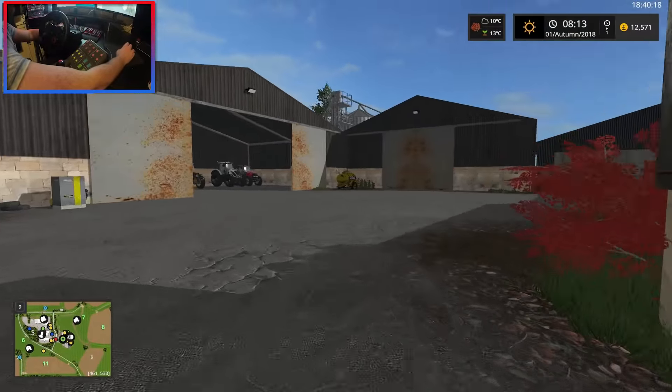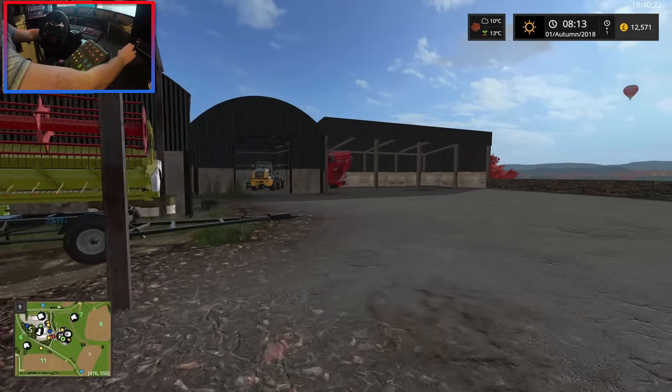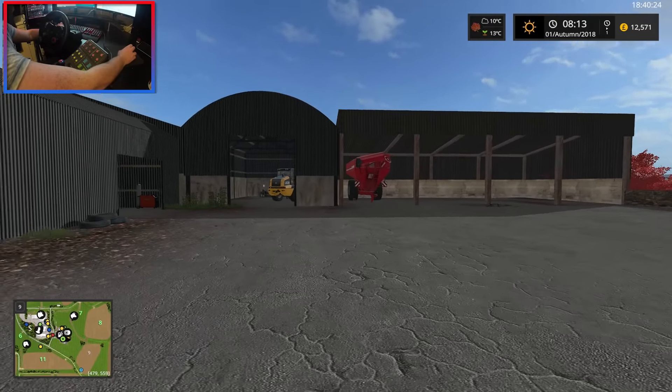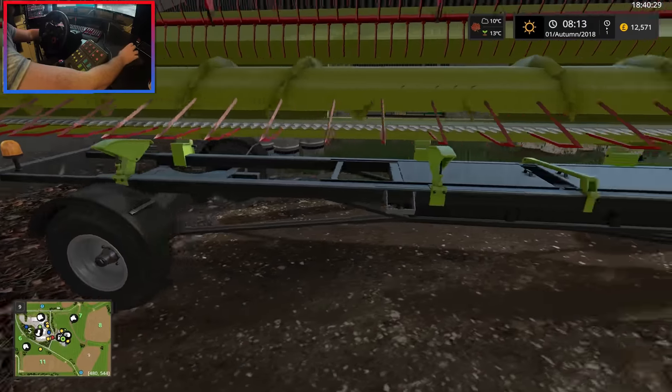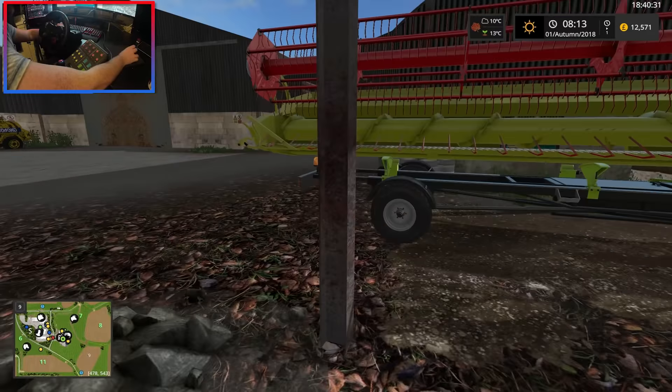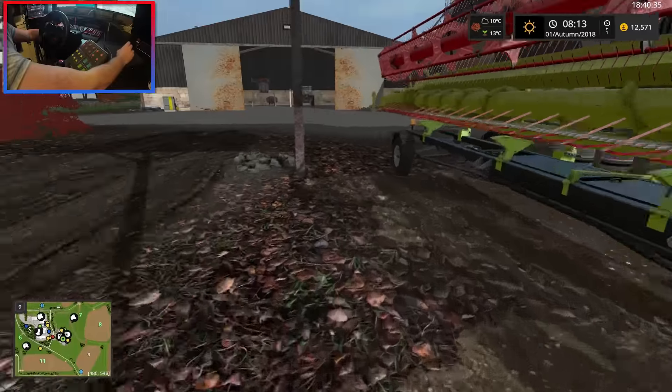Once again we are using the auger wagon and we're going to dump that into the truck. There's the auger wagon. I think we may use the Valtra to take that because it's quite big. Here's the header trailer — we are going to take a tractor down with that as well.